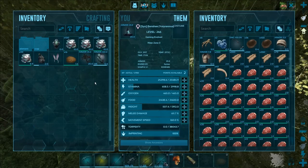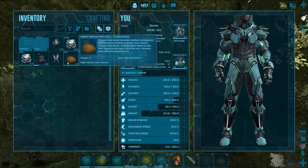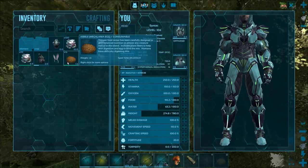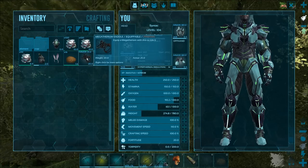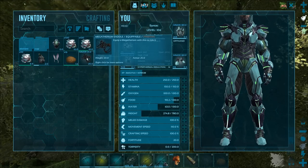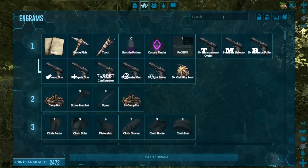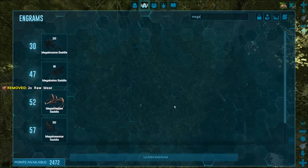We gotta wait for our stamina to regen here. You need Megalania eggs, honey, chitin, and then the general stuff like major berries and fiber. The saddle is unlocked at level 52, and it costs 24 Engram points to unlock. So pretty good, not too bad.